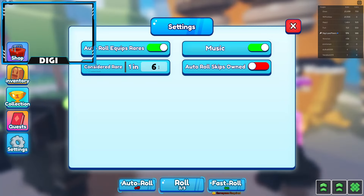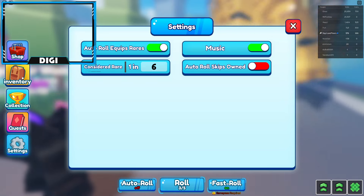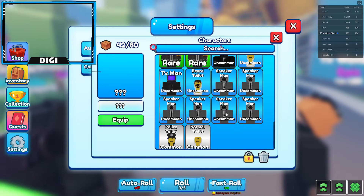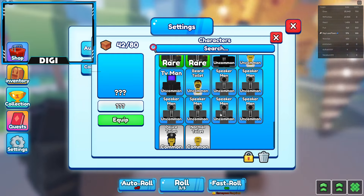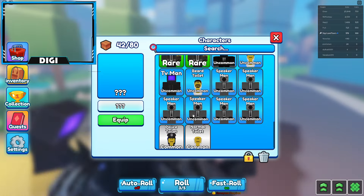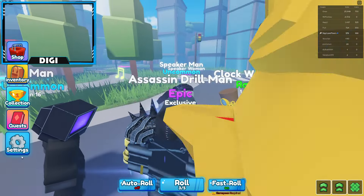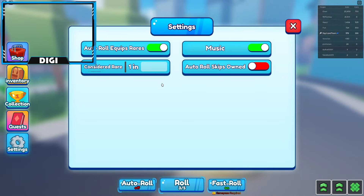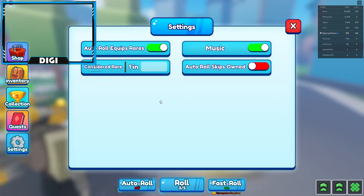You can also adjust the rarity threshold — what's considered rare. You can do one in six, so if you're looking specifically for certain characters — for instance, if I want to keep my Speaker Men — I have to put in one in four chances so that one in four is considered rare.